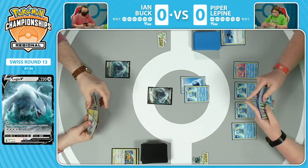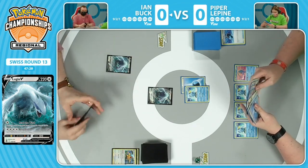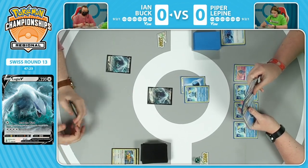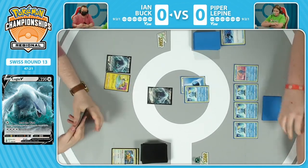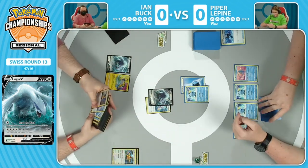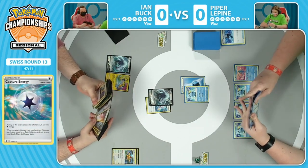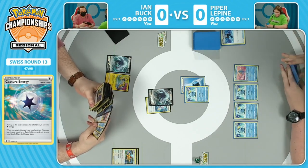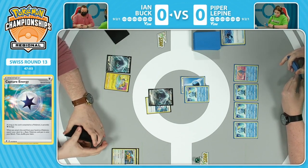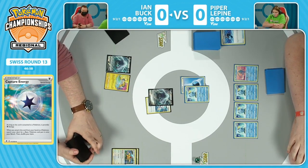Ian obviously looking to have a fantastic second turn. When you see that Ultra Ball and it doesn't go for the Lumineon, instead goes for that second Lugia, makes me feel like we're definitely going to see a supporter - and we do see that Professor's Research. Perfect, fantastic. That Full Art Professor's is what you want to see for sure. We're going to have a manual attachment first of that Capture Energy, going straight back into the deck for a basic Pokemon to the bench on Ian's side. We're going to see a fresh seven cards this turn, which will be very nice to work with. We saw that Raikou also come down from the hand too. That's a bit scary.